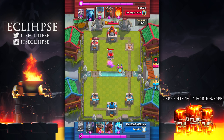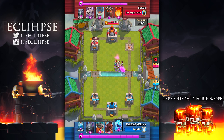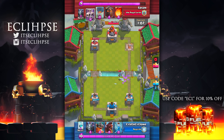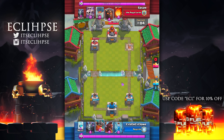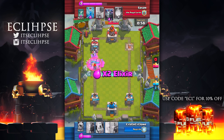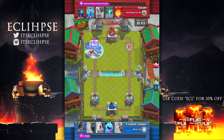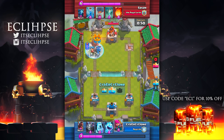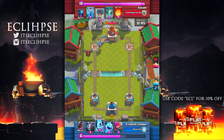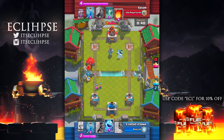My clan mate is killing it — he has one tower down with basically no damage taken, making it look like a piece of cake. The opponent up top is running a lava hound balloon deck, and those decks are so frustrating because they're amazing and I can never seem to stop them. The opponent tries pushing the other lane, but my clan mate has elite barbs and a hog so it looks like he's about to steal another tower. At this point many of you are probably thinking this battle isn't special and he's just going to get a three-crown — but just wait.